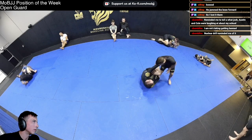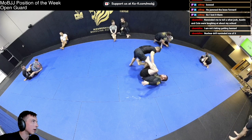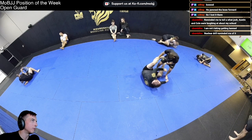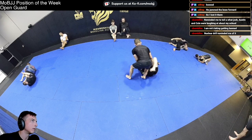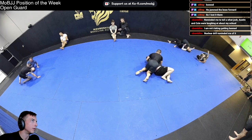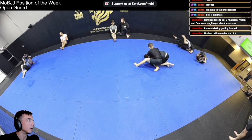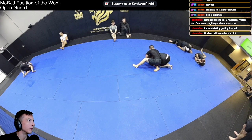After their conference, they switched to outside ashi — if Luke gets his leg free he's got back exposure. He instead disengages, gets his secondary leg into play and opens the leg entanglement up. Caleb was not quick enough to get up and he's back to the nuclear drill.